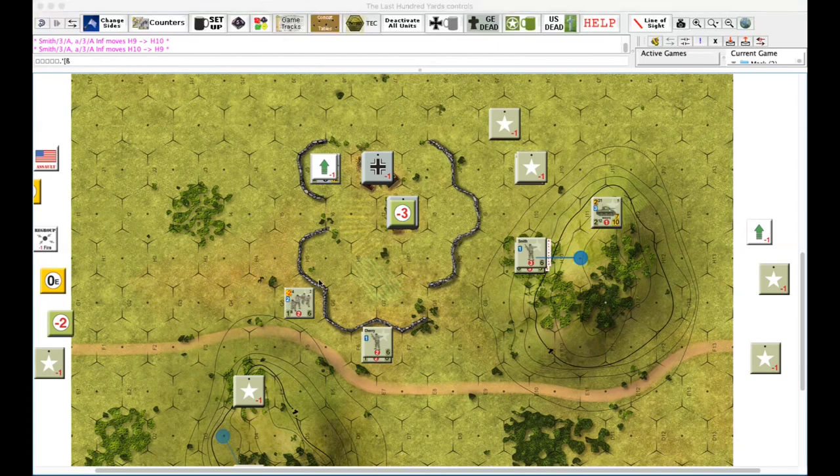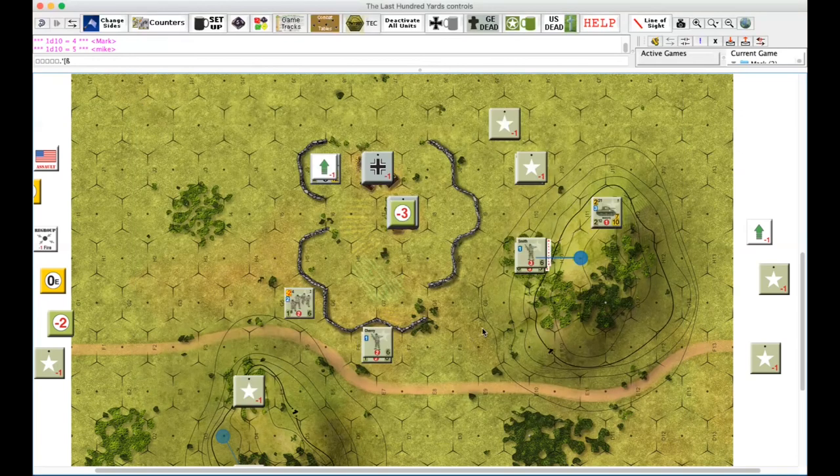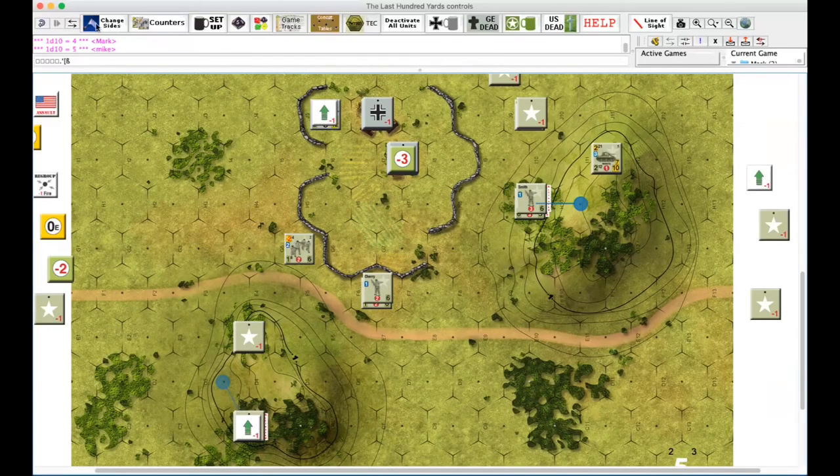Two. We are at 18 minutes. Initiative — boom. Coordination — three. Denied. Oh, we never resolved the minus three. Here's the minus three. Go for it. I rolled a seven — it's a miss. You're up. Good catch. We're going to take — we're going to do Smith. Tell people not to attempt to learn how to play the game from our game.